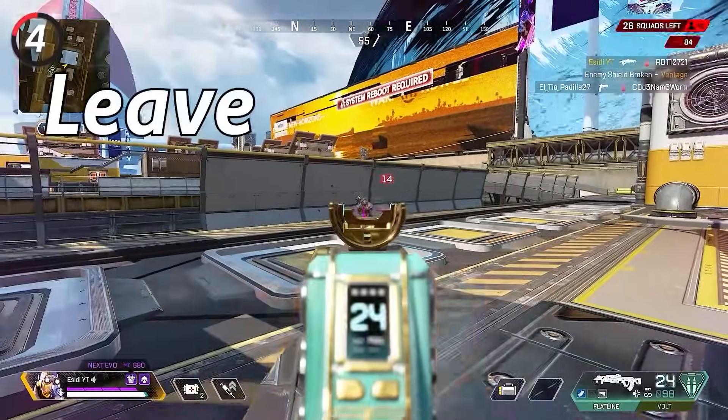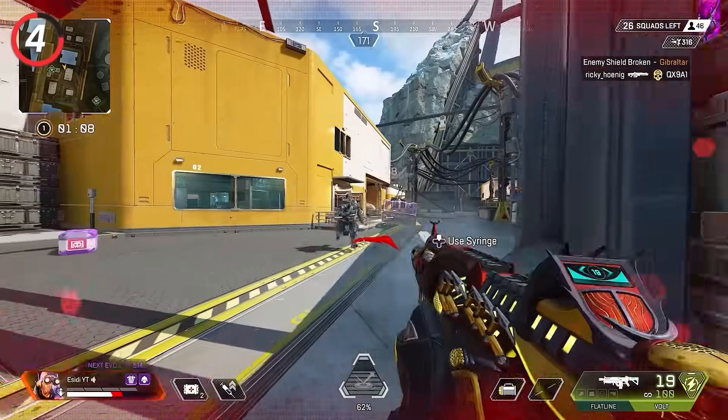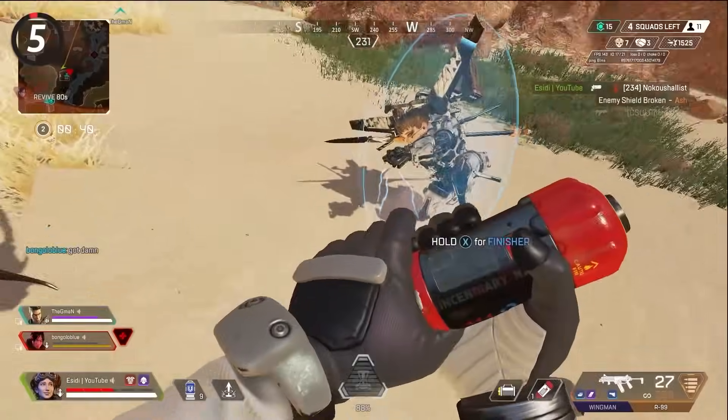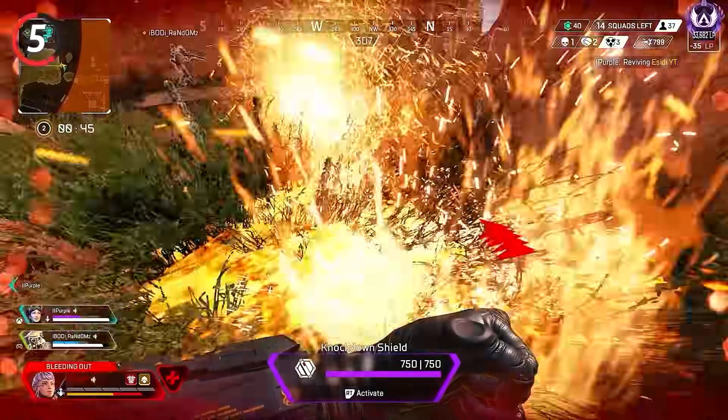Shoot downed enemies but leave them alive. This will cause their teammates to run out in the open trying to save them, and most of the time it leaves you with an easy kill. However, if you want to eliminate the downed player, use a Thermite — it is much easier and there's almost nothing they can do to block the damage.